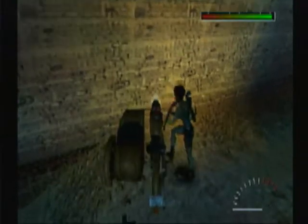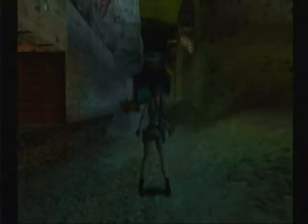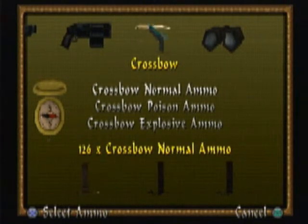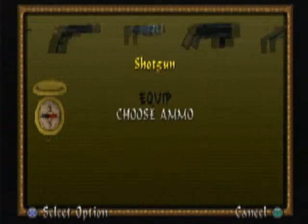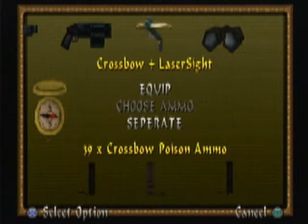Gonna come down here and run this. Oh please, get off the bike, Lara, come on. Let's get in the inventory. The controller's not working it seems - that was weird. I actually should probably buy a new one, it's been like 12 years since I bought it. This is the original controller actually, but I'll shut up about that.